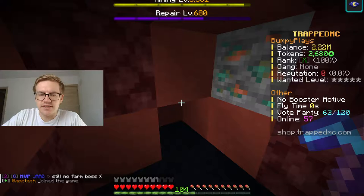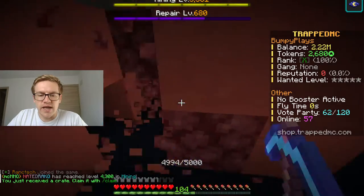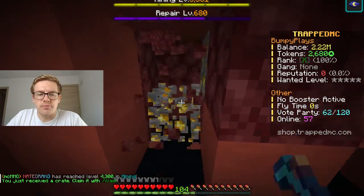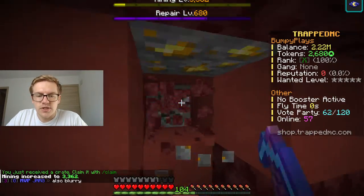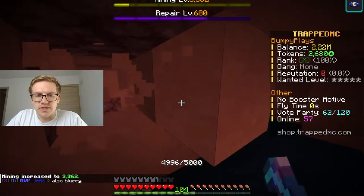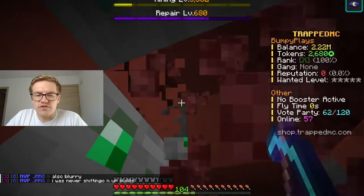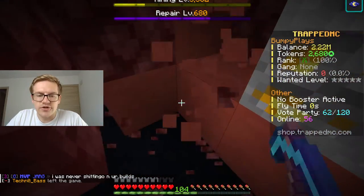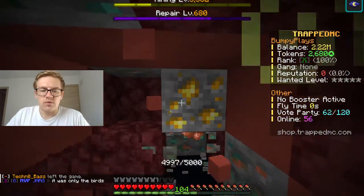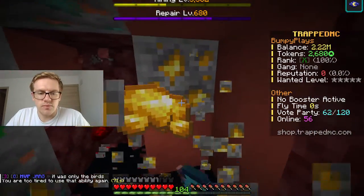Hey guys, what is going on? Welcome to episode number 6 of the Trapped MC Prison Series. Today we are in the X mine, but we are so close to ranking up to Y — just 5 ores away. We need 5 copper ores and 3 MCMMO mining levels, and once we achieve both those things, I just have to skip a quest — an airdrop quest — and we will be all set. I just got to mine for like 2 minutes.